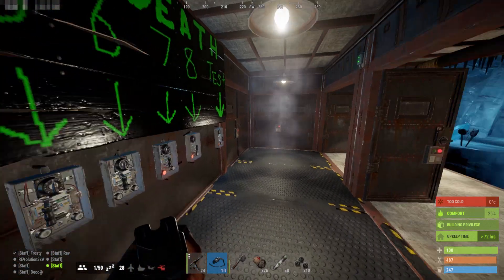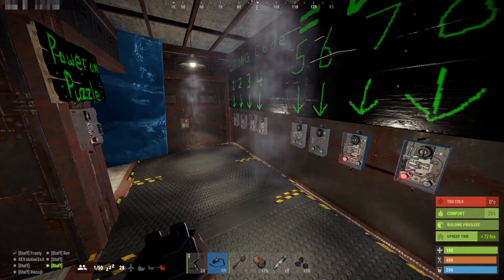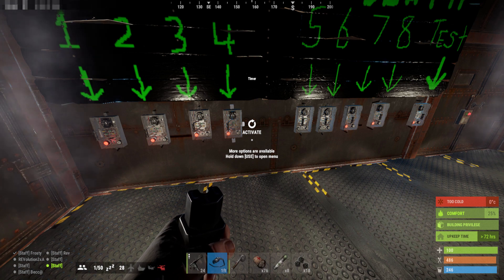It's two basic functions — all we're doing is opening doors, which is essentially all electricity can do right now: open doors and turn lights on and off. I'm not going to show the code in case someone wants to play. I'll link to our server somewhere, not that I'm trying to get people to come.